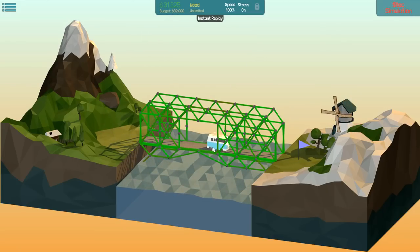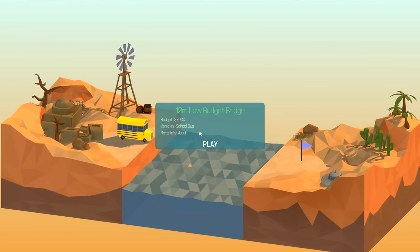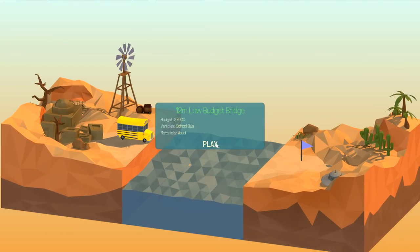No red at all - fantastic! Okay, let's move on. We're in the desert now. Low budget bridge, we have seven thousand dollars.